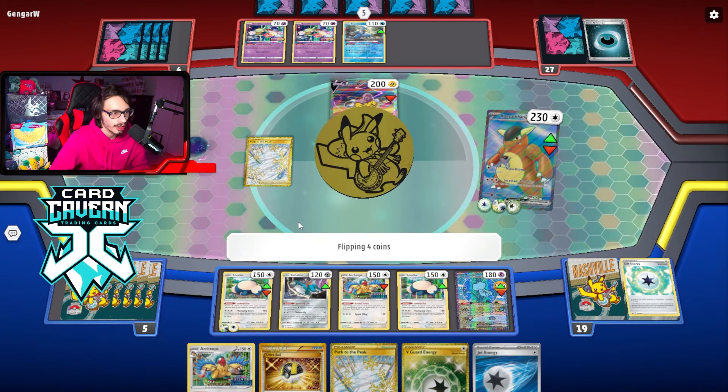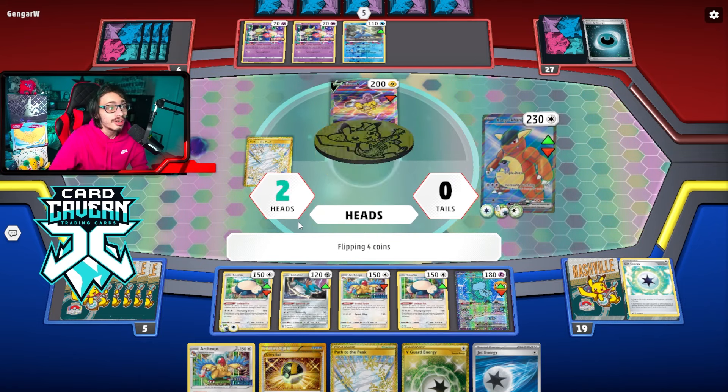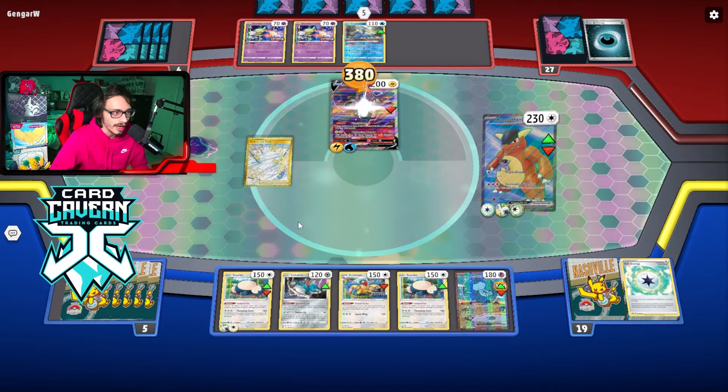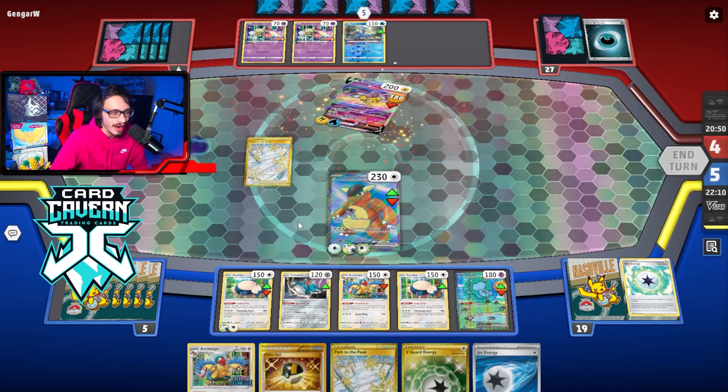We'll just attack — we need two heads to knock them out here. Come on Kangaskhan, that's all you need. One, two, three, four — why not? Let's go! Just destroy this Raikou — 380 damage! Take that, Raikou. That works too. We'll see what our prizes are: Energy and Path. More energy is decent. The energy is like all in our hand but we still have a decent amount in the deck. That was a huge knockout.